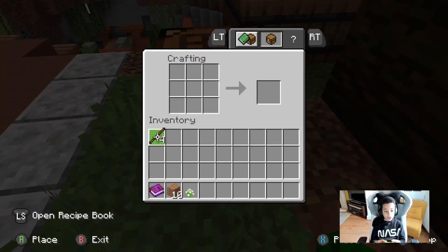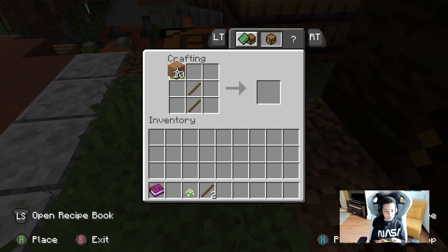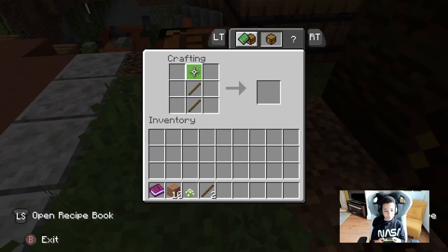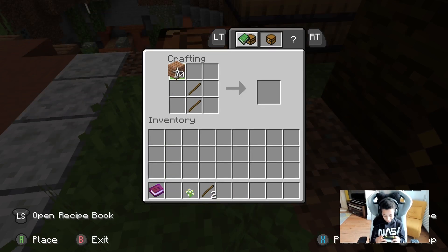I always play on the switch when I play Minecraft, so I'm just pressing the buttons for the switch. I keep pressing the switch buttons. So I need to — okay, so it's X. Now we've got a wooden pickaxe.